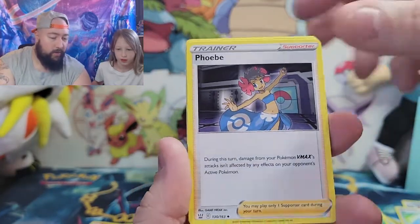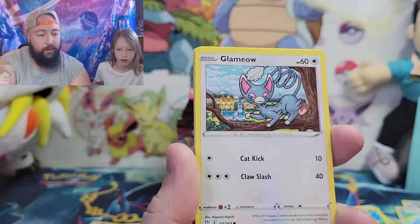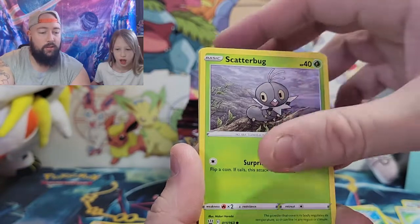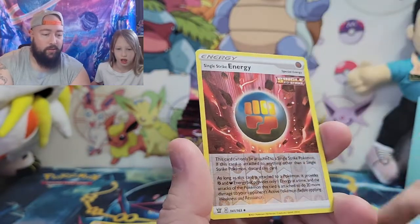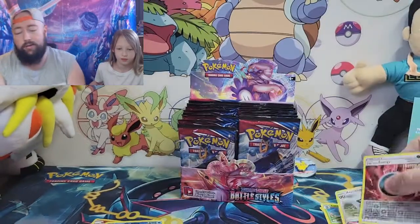Fighting energy, Phoebe, Carnivore, Fira, Meowth, Corphish, Scatterbug, Cubane, Murkrow — reverse hollow Single Strike energy — and for the rare and non-hollow, Urshifu Slash.